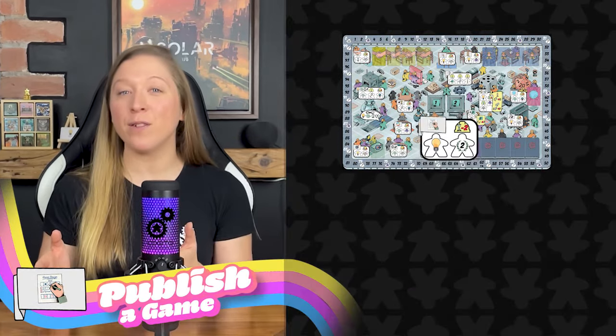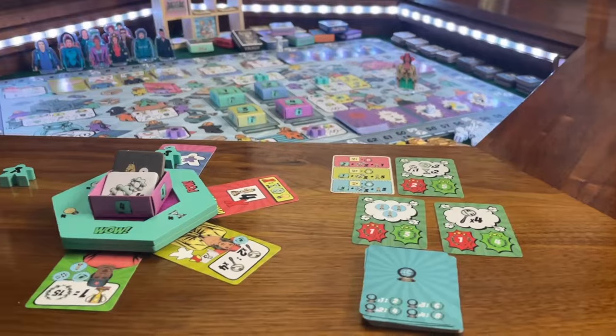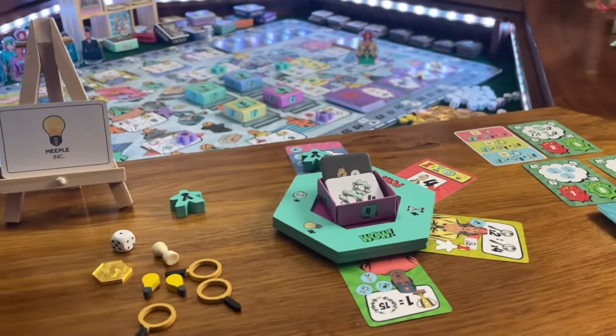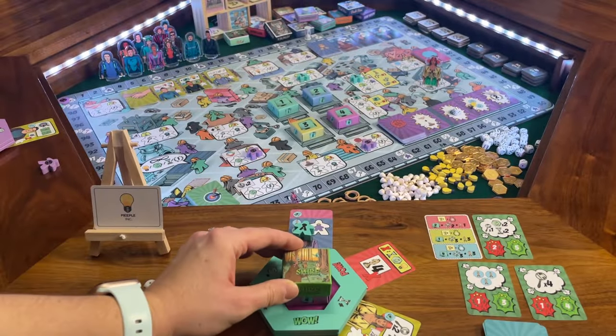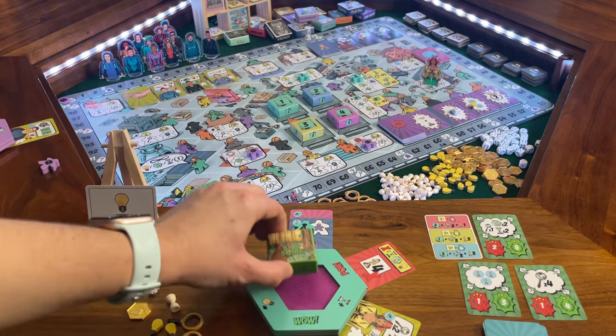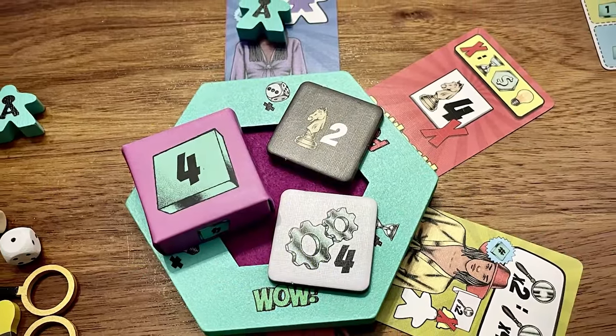The publish game action: each time you place a worker in one of these spaces, you can publish one of your games. To do this, take the game box on your gaming table, ensure a component and mechanism are in the box, then choose a box lid for the newly published game. The published game is taken off your gaming table — freeing it up for a new box, mechanism, and component — and placed in your player area. You must have a box, mechanism, and component token on your gaming table to publish. Published games are worth victory points equal to the combined level value of their game box, mechanism, and component, but you only gain these points at the end of the game.